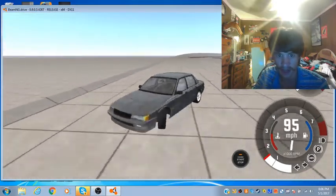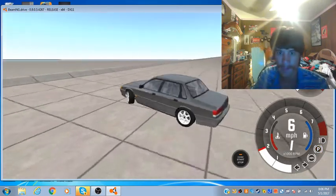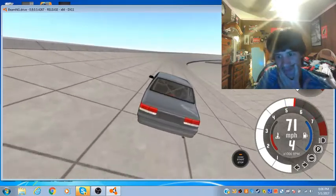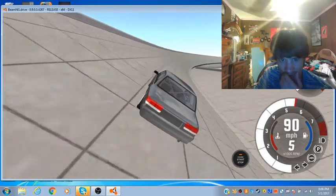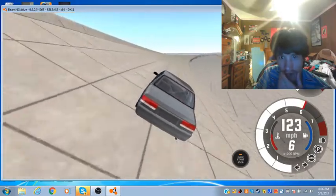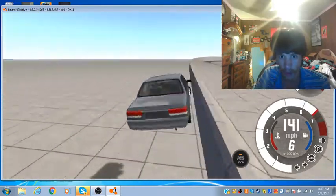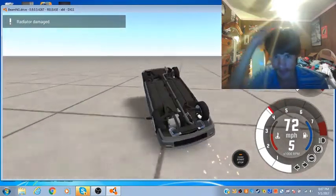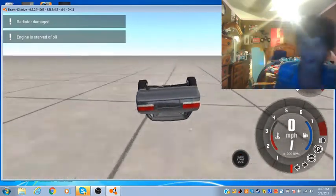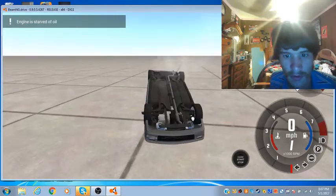It's easy to lose control of this car — see, I lost it and now I got to get back in control. Saved it — thank god. Put the parking brake on to save it. This car is snappy-loose, and I mean snappy-loose. Kill the engine, kill the engine — and I'm pretty much going to ride on my roof from here.